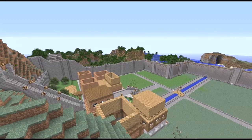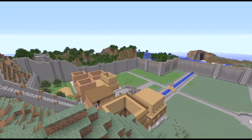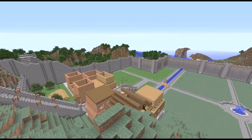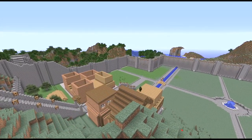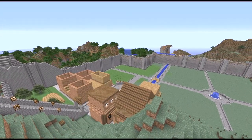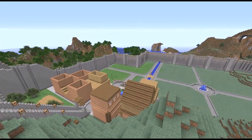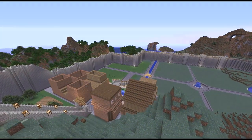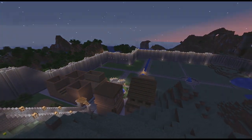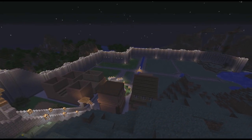Now I'm switching between these three houses pretty much willy-nilly because I'm trying to get an idea of what I want the area to look like. I'm adding a roof to this house just to see what it's going to look like next to the other houses. The only problem is I get easily distracted when building and tend to go all out on whatever I'm working on, so I pretty much just concentrated on this house for a while.